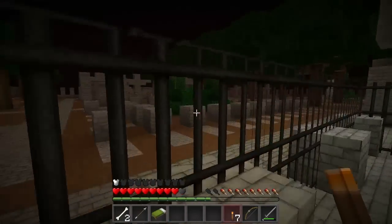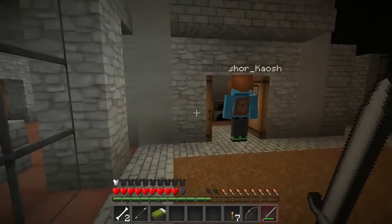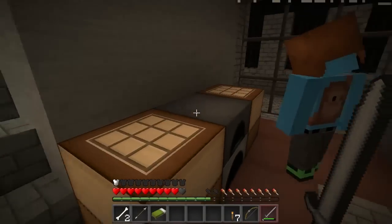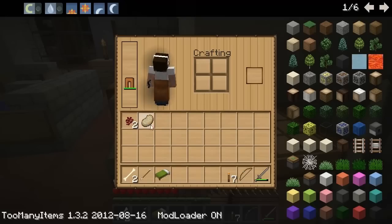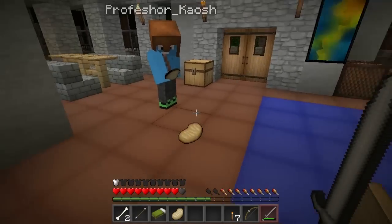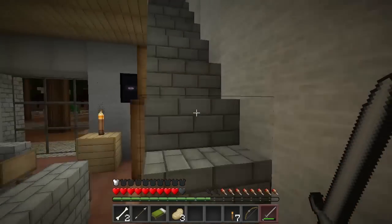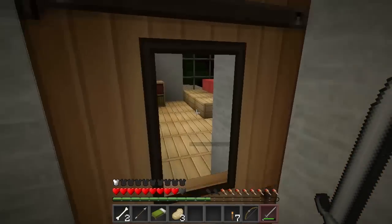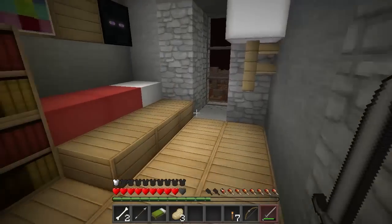Oh we're in the Nether aren't we? Yeah — wow, this is nice. In this building — pork chops, nice! Do you need some? I'll give you a few. Did you hear that? Breaking things — I've got a splash potion of healing, a regeneration potion, and a cordial potion. Oh I like the furnishing in this house — and a diary!